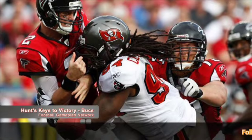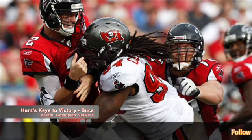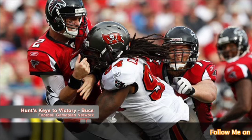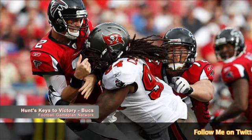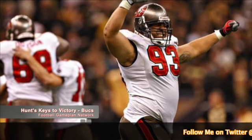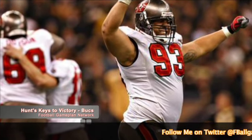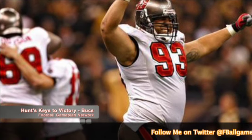When you look at the Buccaneers defensively, they will miss Adrian Claiborne. Not only can he get after the quarterback, but what I liked about him the most is that he can stop the run and contain the edge — and they need that this week versus the Redskins. But when you look at the interior guys like Roy Miller and Gerald McCoy, who's playing out of his mind right now, the Bucs are stout up front and they will be able to stop the run.